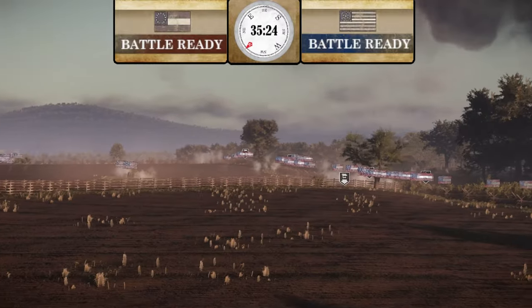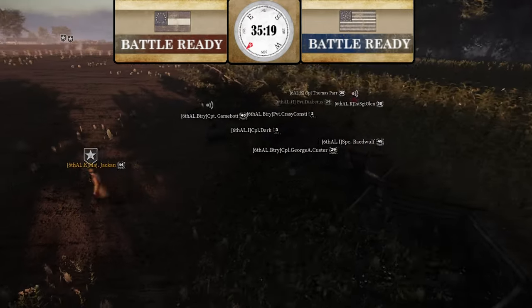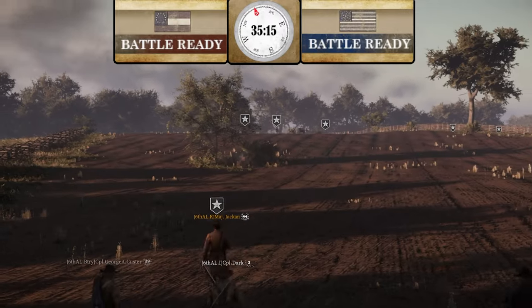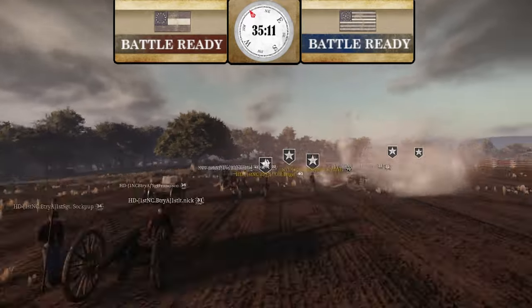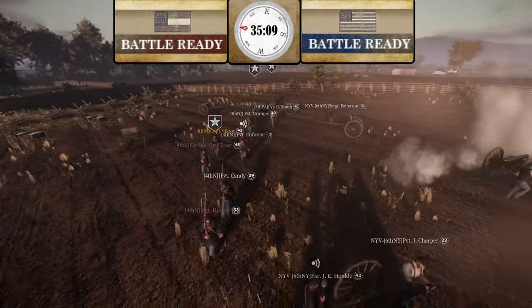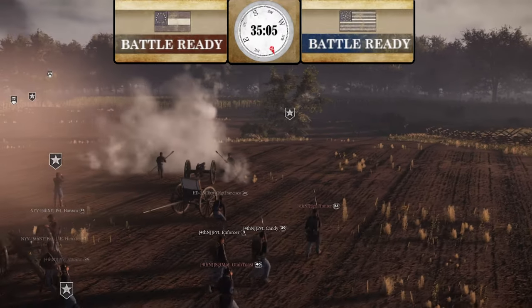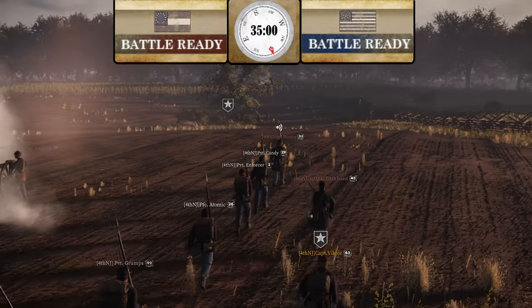If CSA is in the woods it's going to be very hard. You see 6th Alabama coming out of the corn — they're going to try to hit the Union artillery. Moving up to assist, Union artillery is 4th New Jersey; I don't think they know 6th Alabama is approaching. Artillery is overshooting, and 4th New Jersey is about to find out in a second.